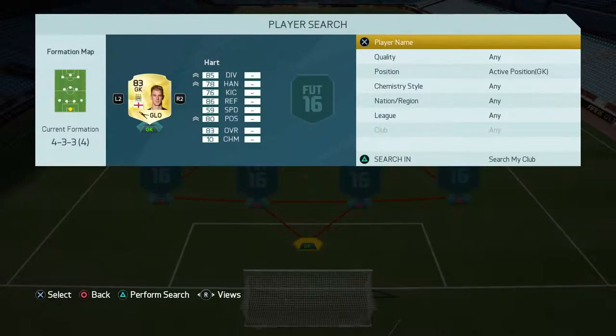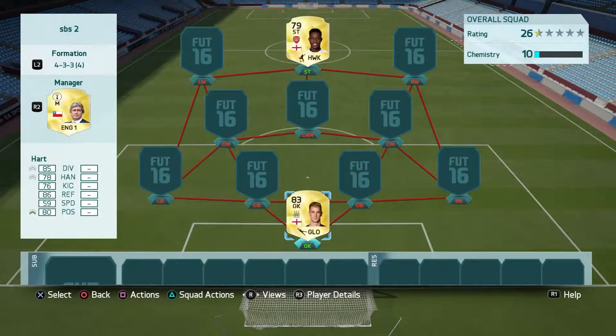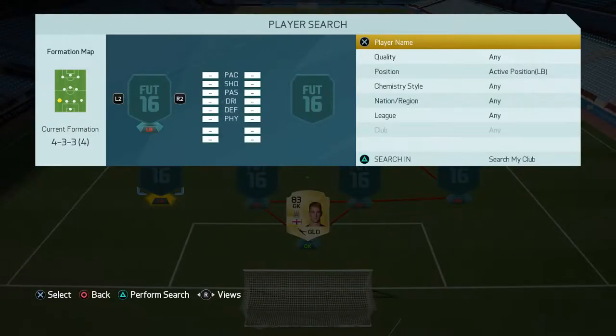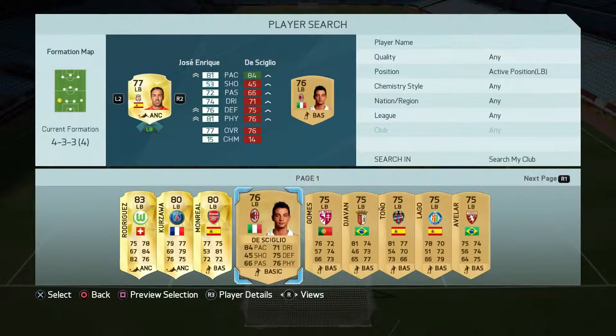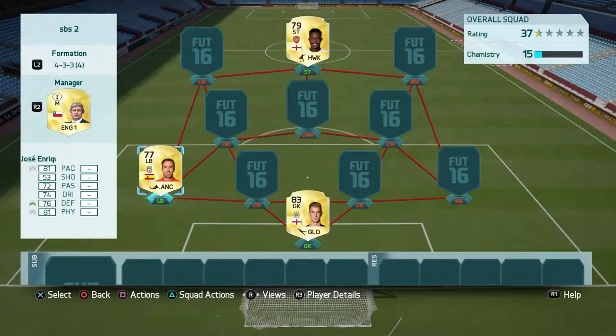To get us started in goal, I'm personally using Joe Hart, but Mignolet is perfect in goal — he's a very good budget option as well if you can't afford Joe Hart. In the left back department you're looking at Jose Enrique.